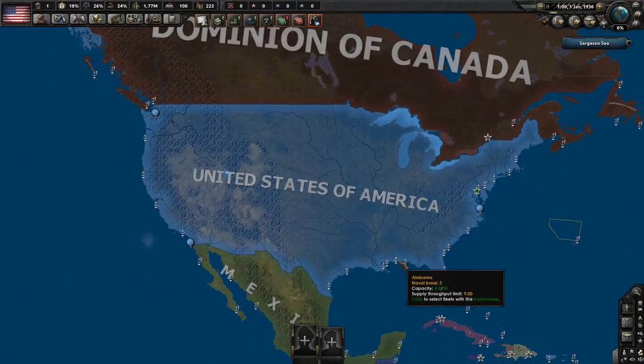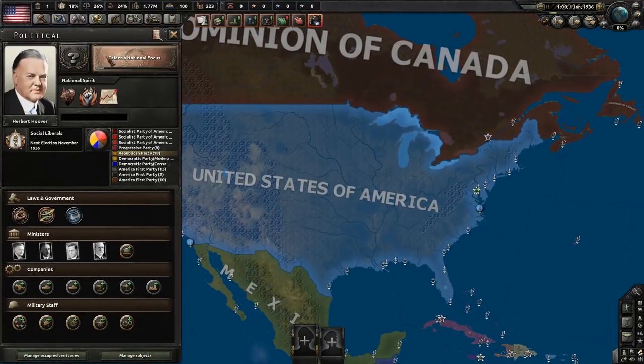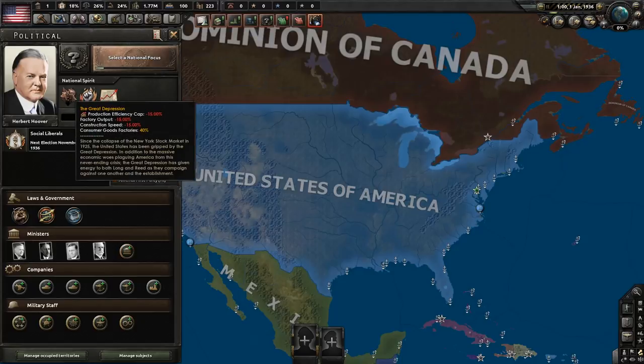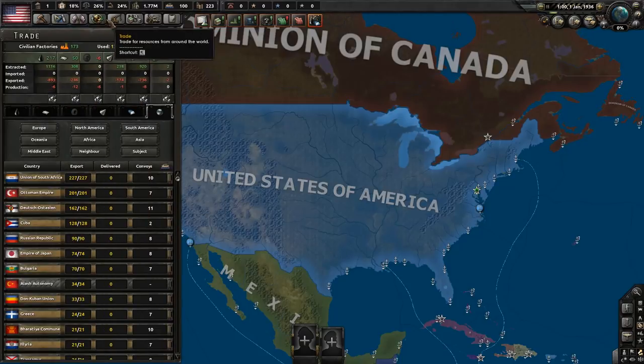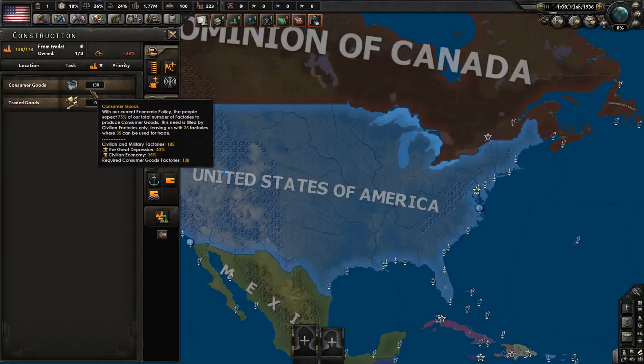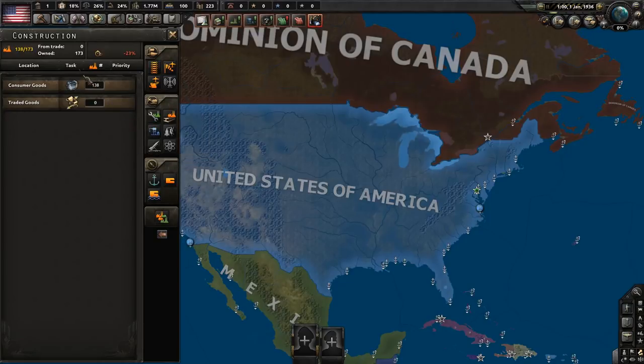Let's look at the United States before anything starts. It's 1936 and there's no Roosevelt — instead Herbert Hoover, in charge of a fractured nation, only sneaking in despite 18% popularity because the House of Representatives helped elect him in 1932. You're still suffering from the Great Depression, which began in 1925, lowering your production efficiency cap, construction speed, and factory output by 15% each, and creating 40% consumer good factories. Before even considering civilian economy, 75% of your hundreds of factories are being eaten up by consumer goods.